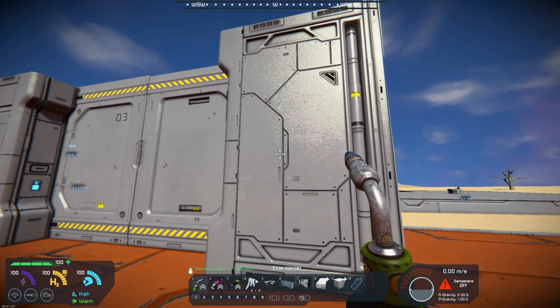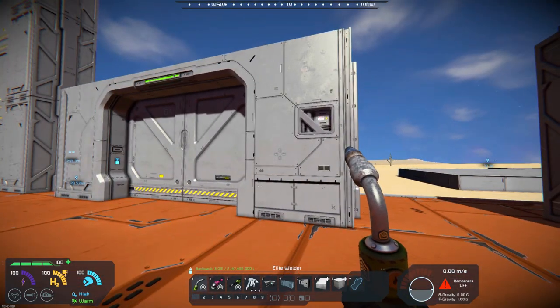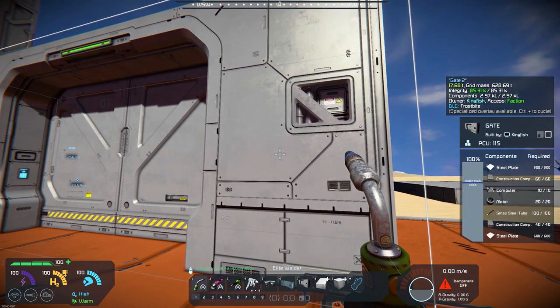That's the mod itself, the Middlegate. This is the regular gate that comes with the Frostbite DLC, and you can kind of see it is really the same recipe as far as number of materials needed.